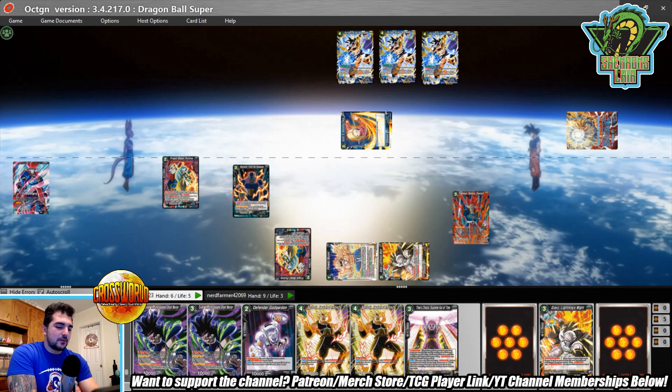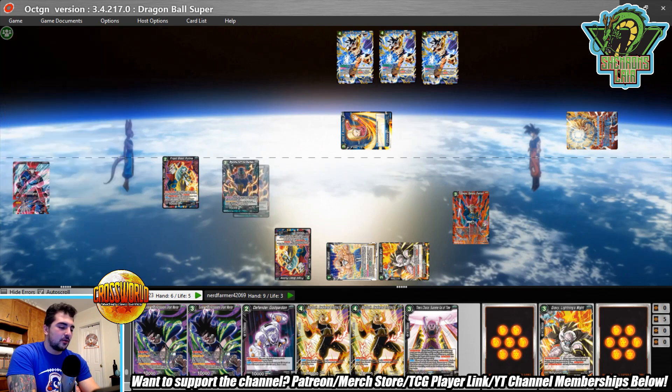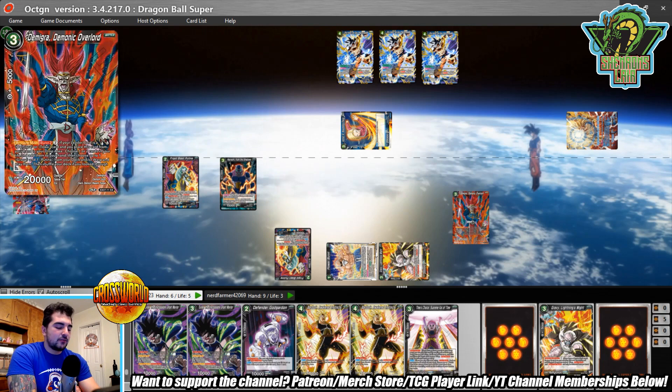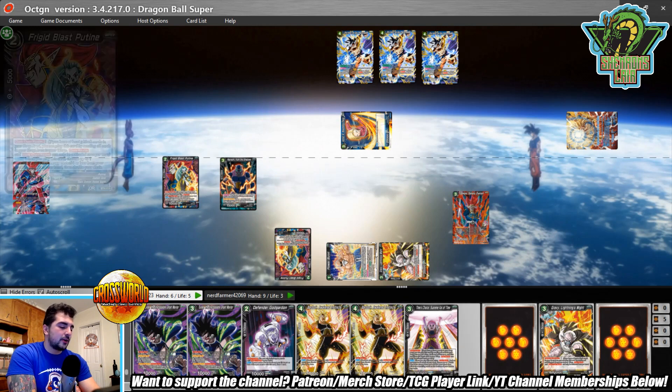In every game we played — I think we played three games between this Demigra deck and this mono blue SS3 deck — Bean is a pain for Demigra to deal with. Although a lot of your cards are 20k, so you can still deal damage and awaken your leader; you just have to see the right pieces. James is thinking about counterplay options at his disposal. I probably should have swung with Negrishi before using the Demigra promo.